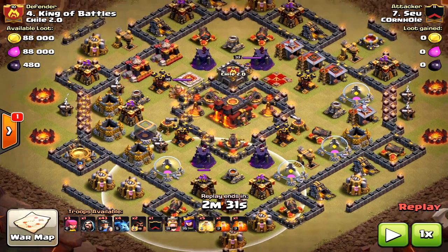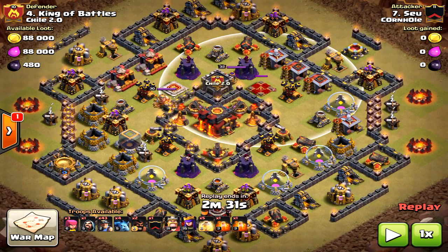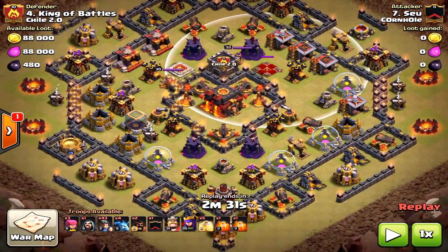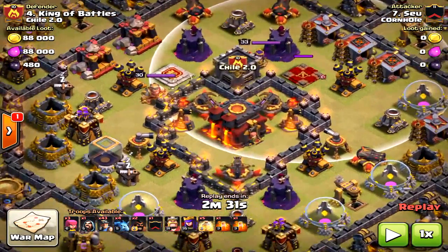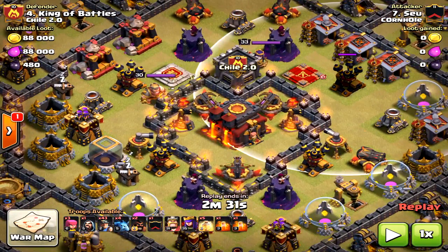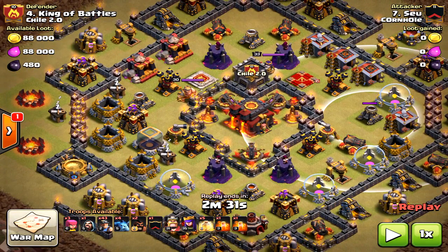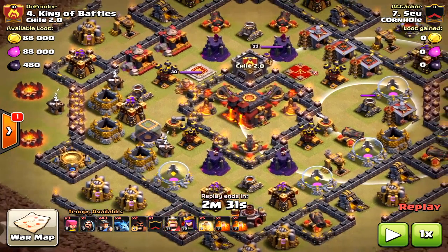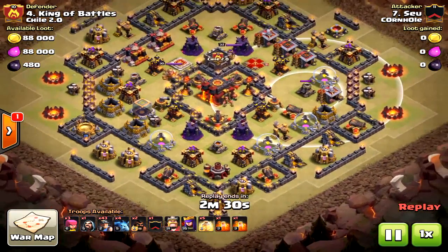It's a trophy base, but using mass miners it poses a great difficulty because everything is clumped together. Usually on miner attacks, you don't want the structures clumped together — it's harder for them to stay alive because they stay up longer. Everything is maxed out: the teslas, the giant bombs, all of that. It makes a huge difference when you're attacking.